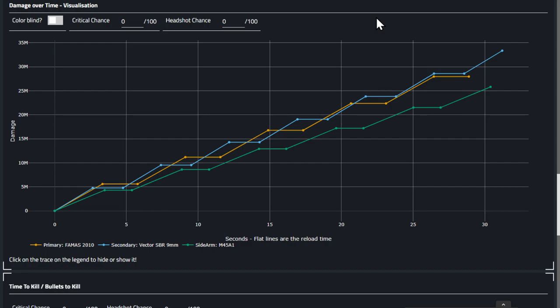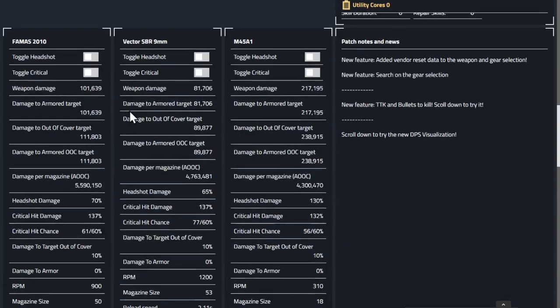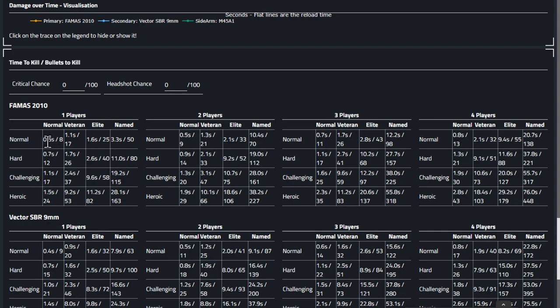We can jump into the shooting range to show what the outputs look like. I'll share the build link in chat. Set your targets as close as possible to proc as much of your bonuses as you can. This chart shows burst damage — the straight line is the reload time. With this build on normal difficulty, you can kill a red bar in 8 bullets and half a second, and a named boss in 3.3 seconds.